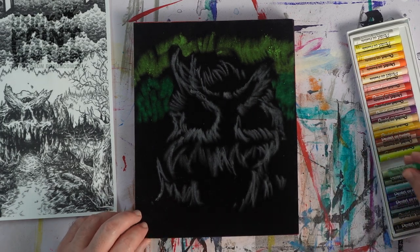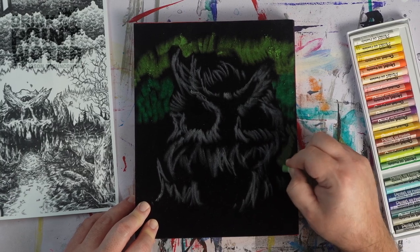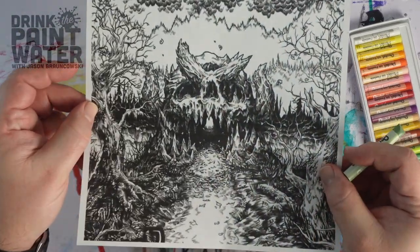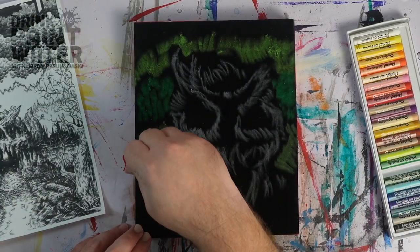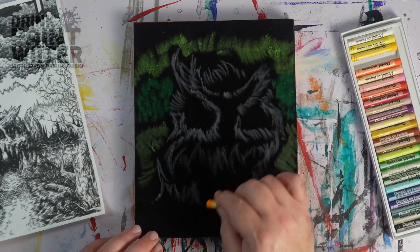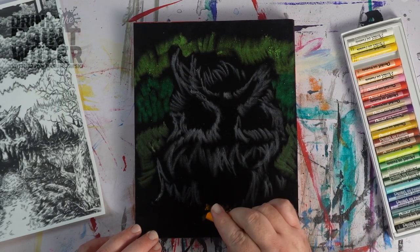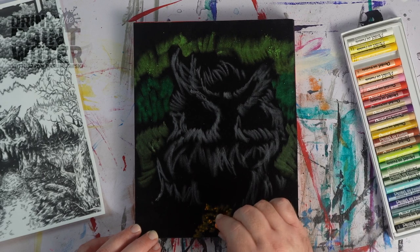So now we've got kind of this middle ground. I've got to be honest, I don't really know where this is going. I just kind of wanted to get the background in before I get too crazy on that skull in the middle. The original art kind of has layers and layers of foliage going back there, a couple of dead trees off to the side, and a pathway of dead leaves appropriately leading up to the maw of this thing.